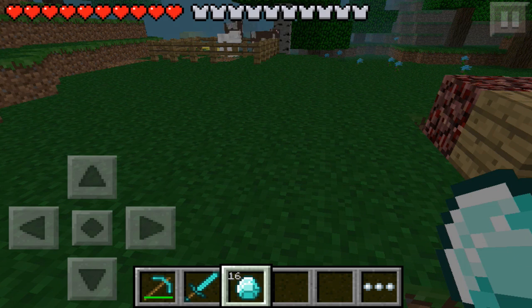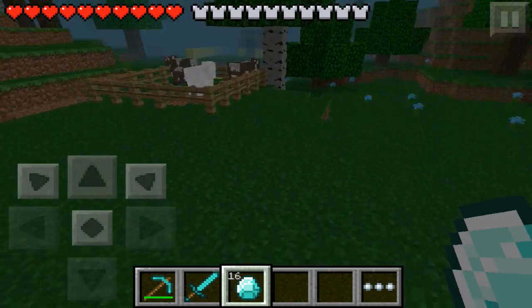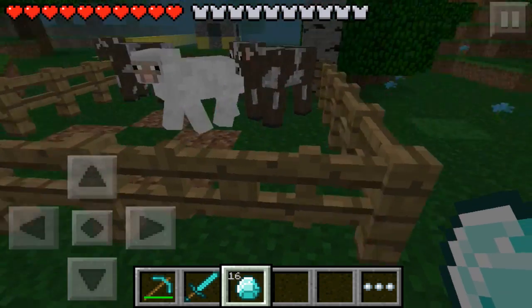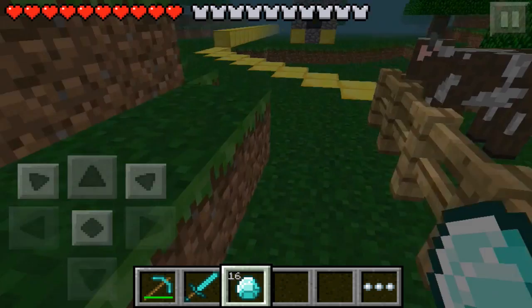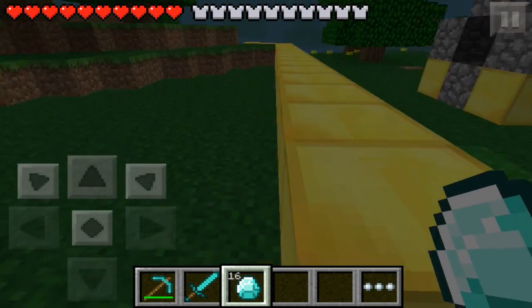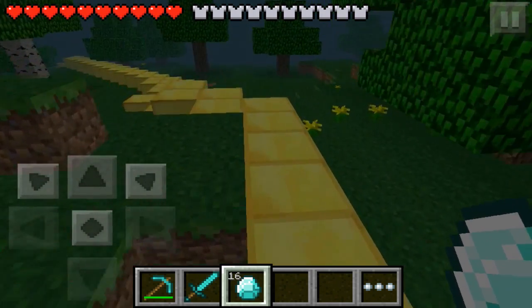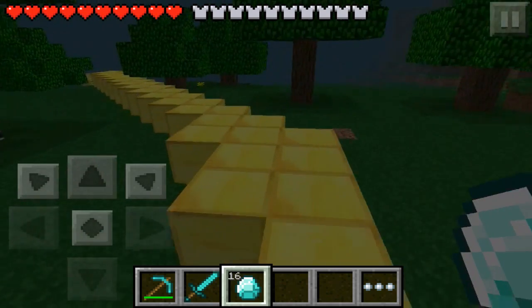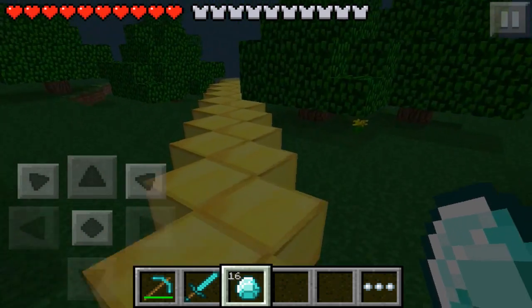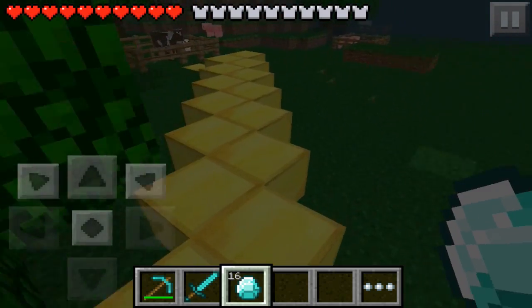The next feature on my list is baby animals. I was going to show you guys some baby animals — I did have some trapped in here. If we follow this golden path, I did actually have some baby animals trapped in a little enclosure, but they seem to have grown up into full-sized animals. My apologies for that, but you get the idea — it's just like on PC. You're wondering how do we get these baby animals?